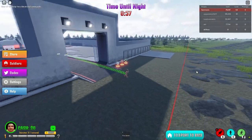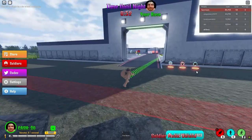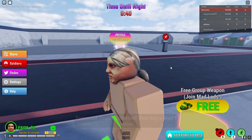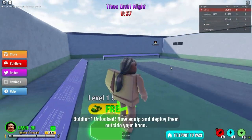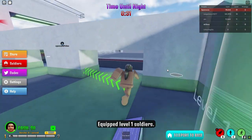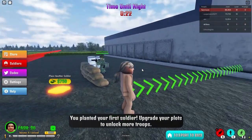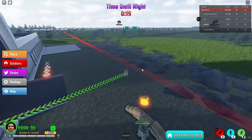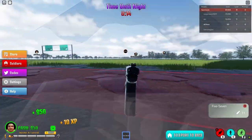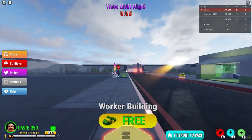So yeah, it's a tycoon game — big open area. I've got a whole one soldier. I need to equip and deploy them outside the base. Place a soldier — planted my first soldier. Upgrade your plots to unlock more troops. And I guess the zombies just come out here.